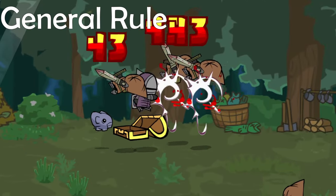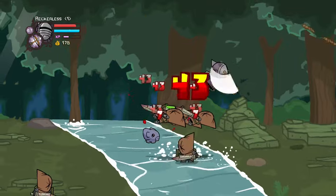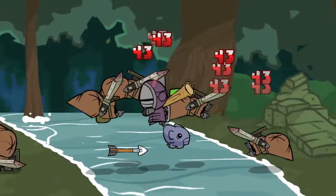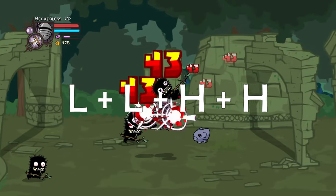We'll start with a general rule, so if you forget everything said in this video you can remember this one thing. The most important thing when it comes to thieves forest is juggling. You are going to want to master the light juggle. This can be done by jumping in the air and then doing a combo of two light attacks followed by two heavy attacks.